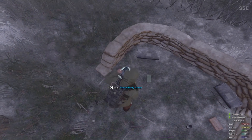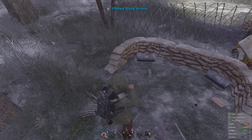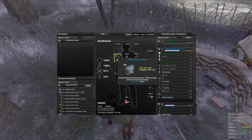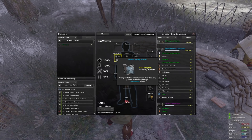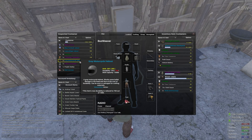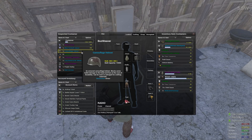Lower tier body armor was also removed. You can still craft armor and find the rare Kevlar vest in the environment. Armor functionality against melee was improved, but the effectiveness was reduced from the previous equivalent. Helmets have been returned to their original damage mitigation.